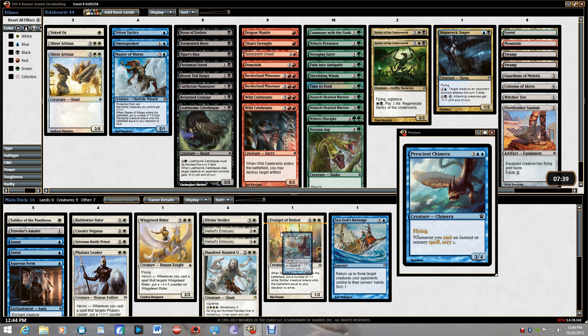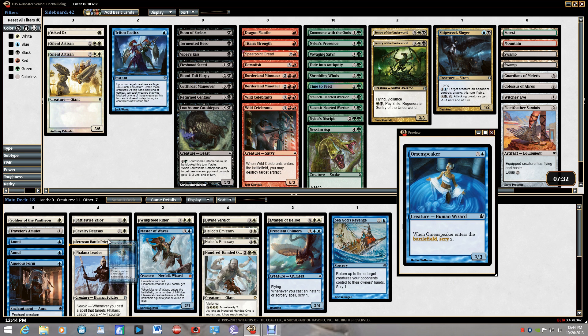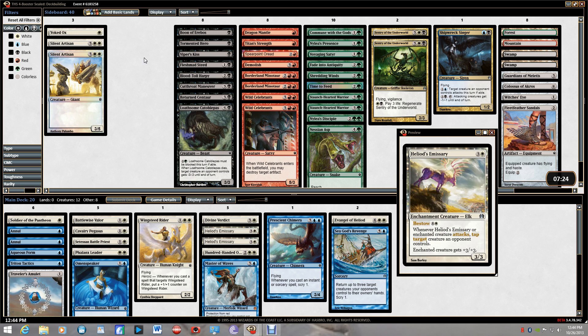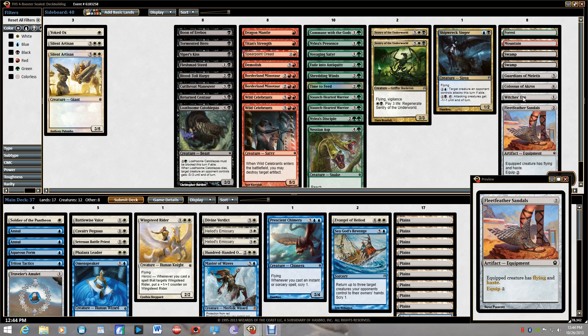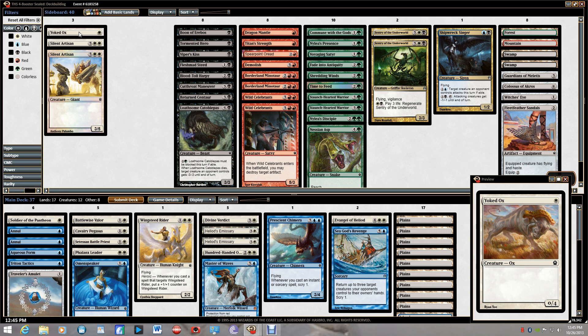I'll just run all the blue cards since they're all usable. Let's sort by converted mana cost, add lands, and see where we're at. I'll need more white than blue. At 37 cards I'd be three short for a two-color build. I could put in one Yoked Ox and one Silent Artisan — though Silent Artisan is kind of worthless. Yoked Ox could have some value as a turn-one play.